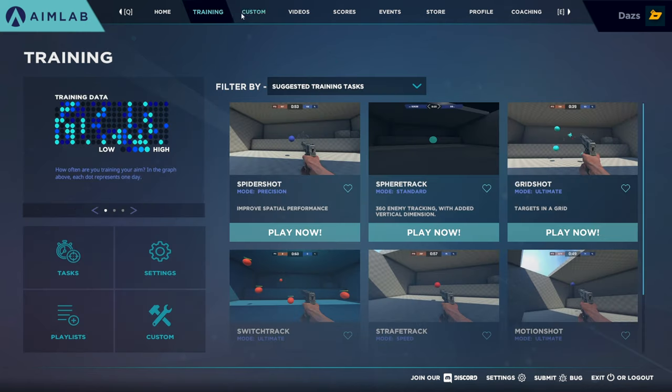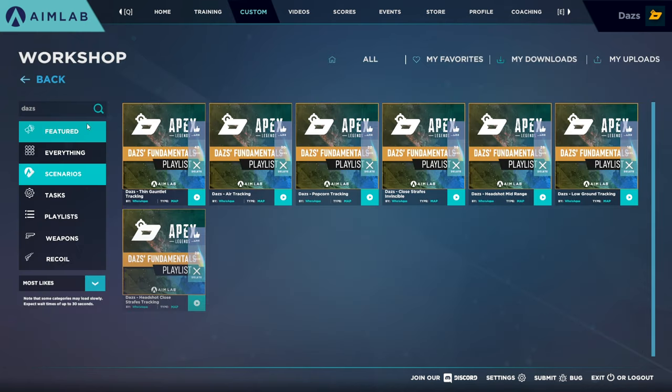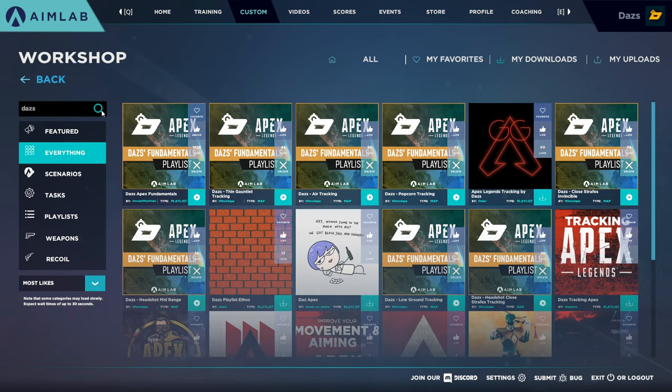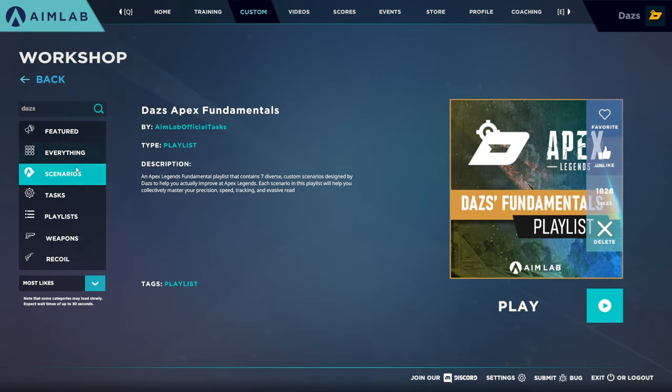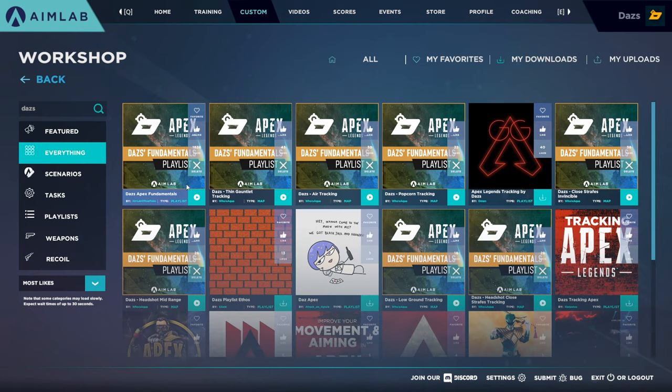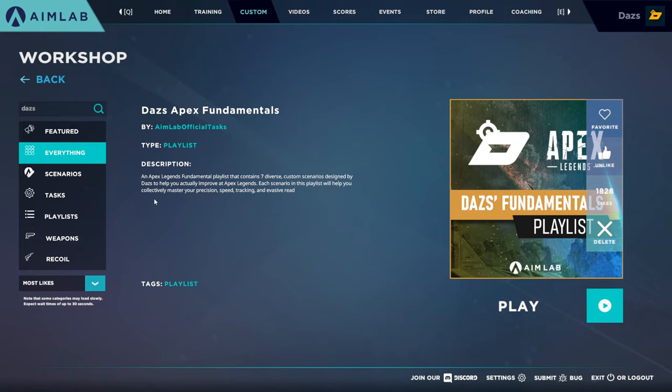To find the playlist, go to Custom, then Workshop. You're going to type in 'Daz' under Everything and it takes a second to load. When it does, you'll see the playlist under Everything and it has a good amount of likes on it. Click on it and play that playlist. It says 'Aim Lab Official Task' — this is Daz's Fundamental Playlist.